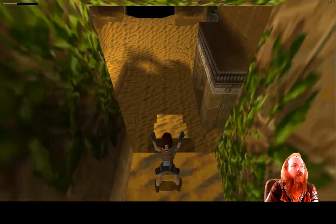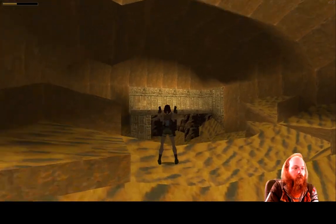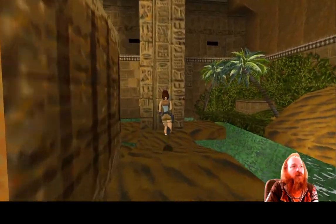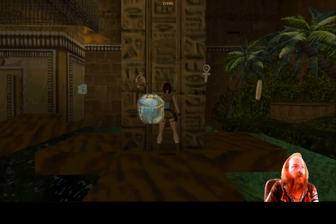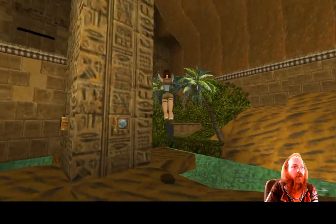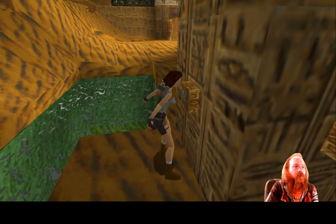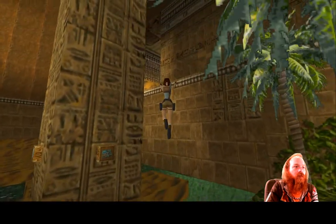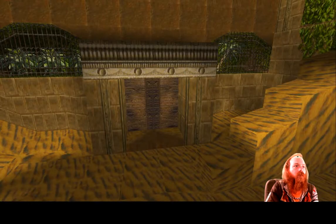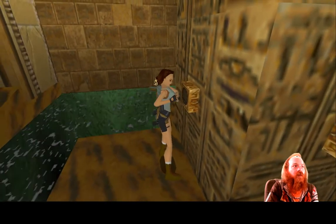Come up and out this way. I think we've got everything we need. If we come over here, this is where we're going to use our artifacts. Here we want to use the scarab, then the Eye of Horus, then the ankh, and then the Seal of Anubis. That's going to open up the doors we need to exit the level.